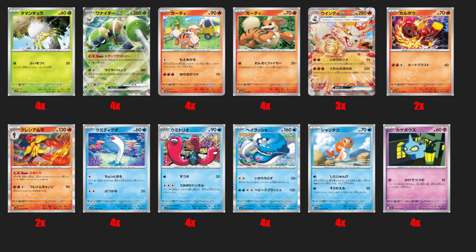Growlithe into Arcanine — I don't know which Growlithe is optimal, so I'm going to pick up both because they're probably cheap. One does a lot of damage but has 70 HP, and the other doesn't hit as hard but has 90 HP. Arcanine is a decent attacker especially with fire support if we have any fire support at some point. Charcodet is also good because it synergizes with any fire deck.